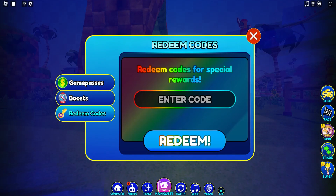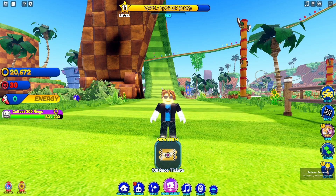The next code is gonna be 'racetowin' — this will offer you some free tickets. Make sure to redeem it. As you can see, 'Redeemed Successfully' — successfully redeemed the race to win code. So this is another working code, guys.